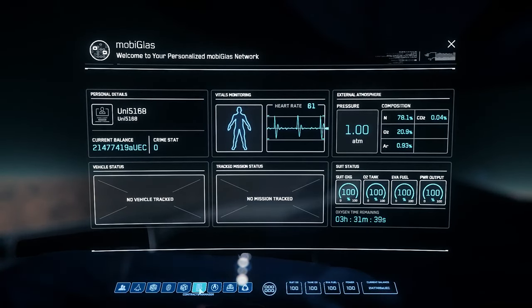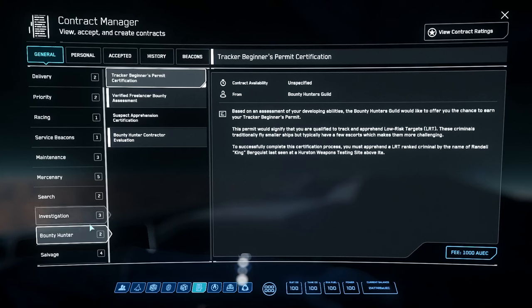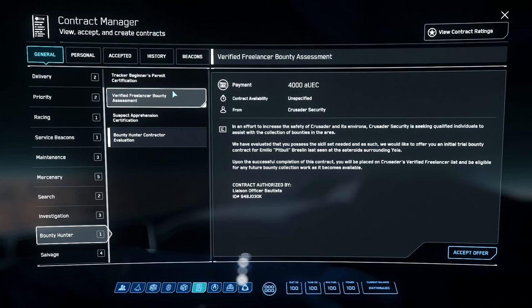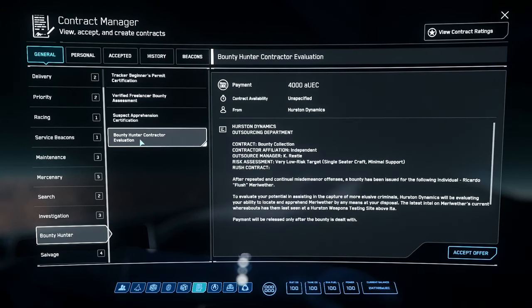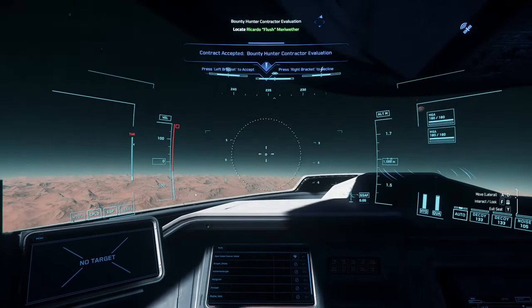Alright, fair enough - target number two, let's go. Who have we got this time? Bounty hunting - I'm not seeing what I should be seeing, that's quite strange. I don't want to go to yellow. Very low risk target - yeah, that's the one. Okay, here we go.